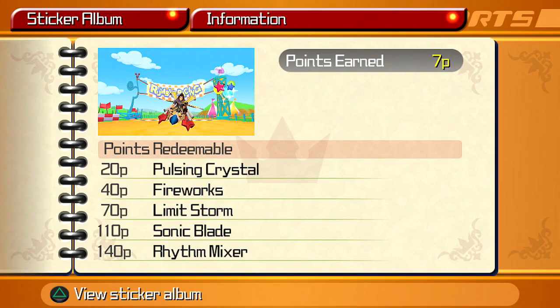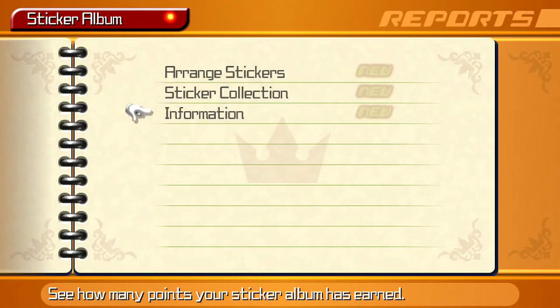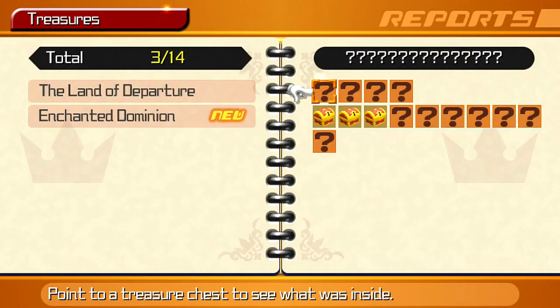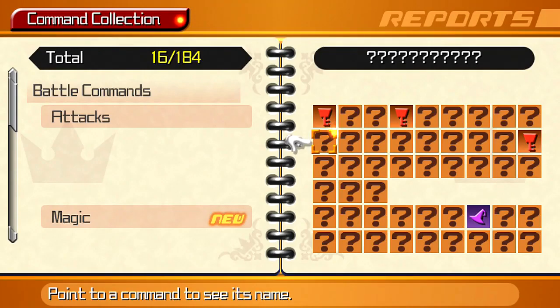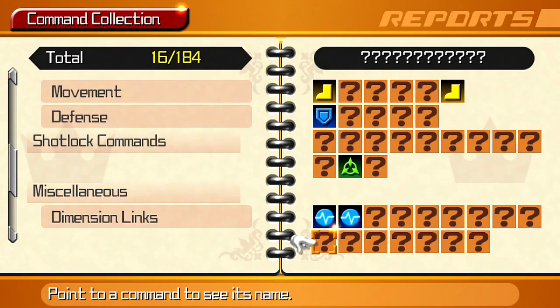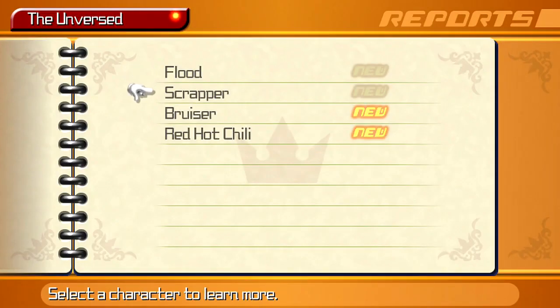Completing the sticker album gets you the pulsing crystal, fireworks, limit storm, and sonic blade. When you reach the max you obtain a new command style: Rhythm Mixer. If you're playing Birth by Sleep Final Mix on the PSP and have a save file of the Japanese version, you can unlock it a lot sooner.